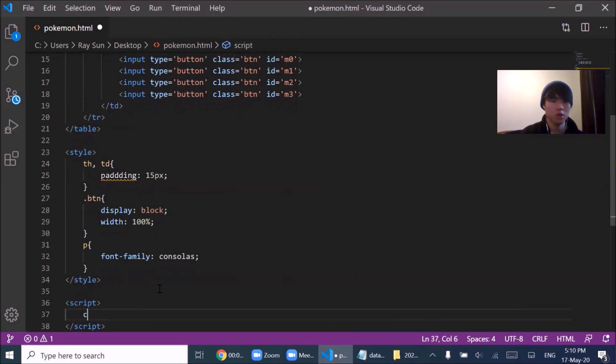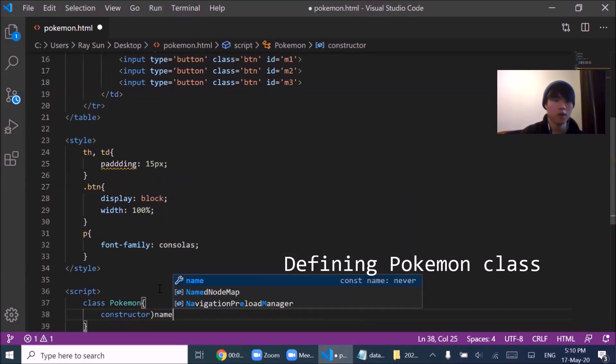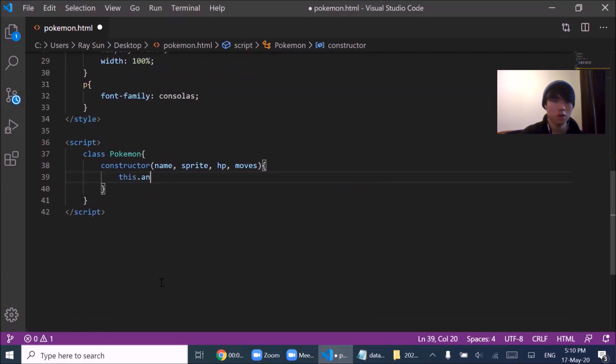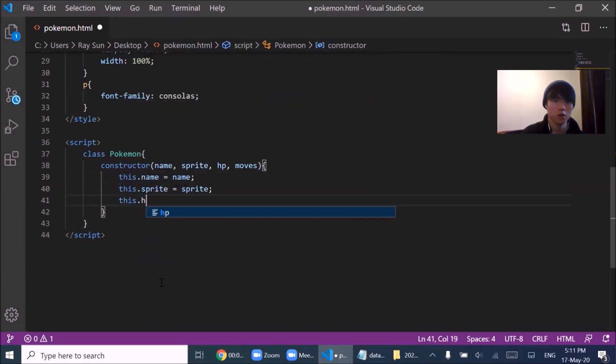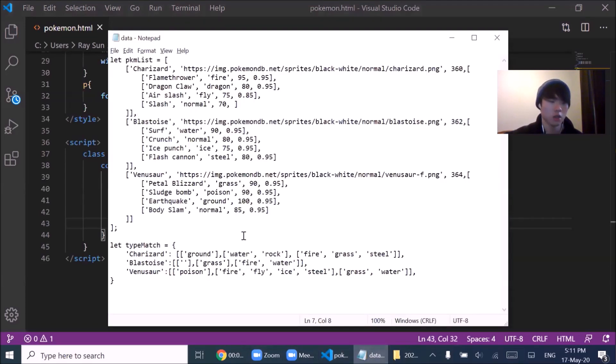Alright, let's now go into the actual script. I'm going to define a Pokemon class, taking in name, sprite, HP, and moves. This HP keeps track of current HP, this full HP keeps track of its original max HP. And we're also going to define moves which will take in an array.